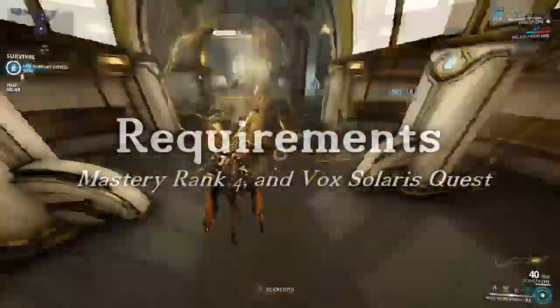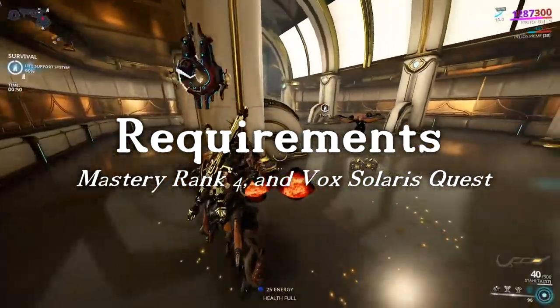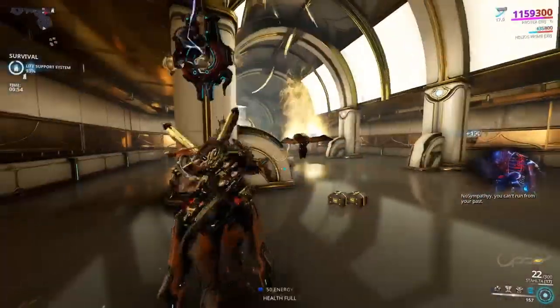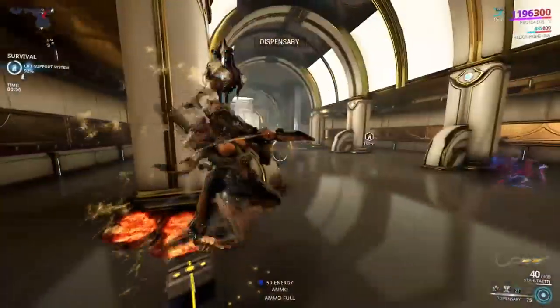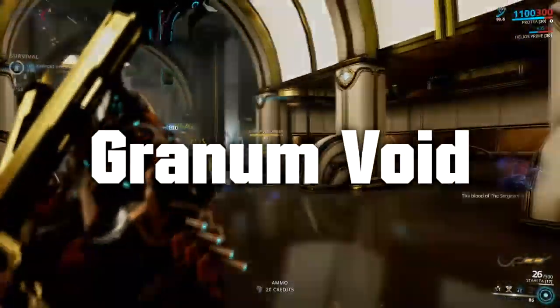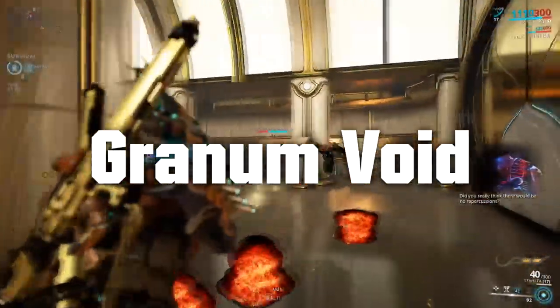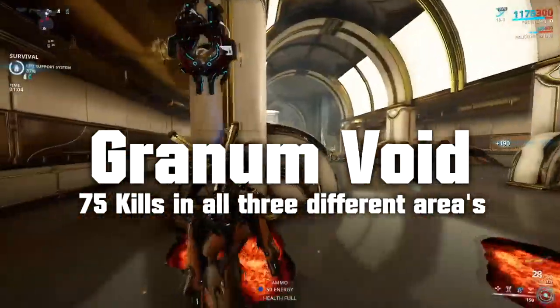You'll need to be at least MR4 and have completed the Vox Solaris quest within Fortuna. When completing the quest you will receive her blueprint. As for her components, you'll be acquiring these from the Granum Voids. All of them are rotation C, meaning you will need to get 75 kills on each area.